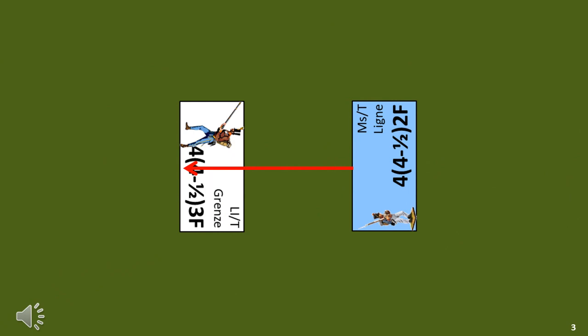An element can attempt to move into the same spot as an enemy element, triggering close assault. The close assault move represents the movement of elements into base-to-base contact with enemy elements as well as the movement of all supporting elements. These elements are part of an attacking combat unit and a command point is required to order the attacking combat unit to conduct the close assault move.